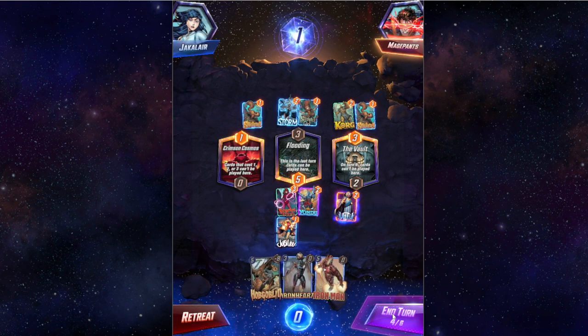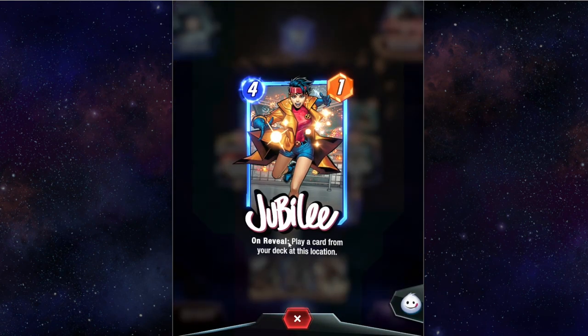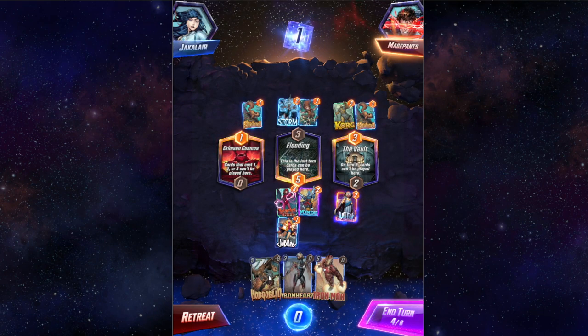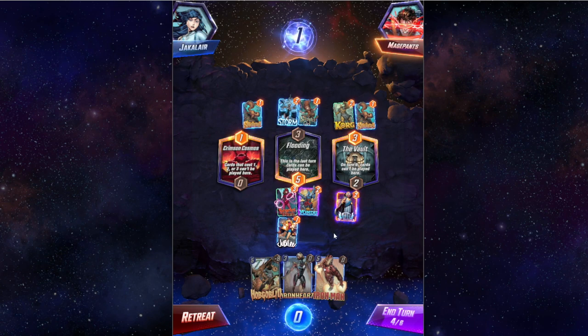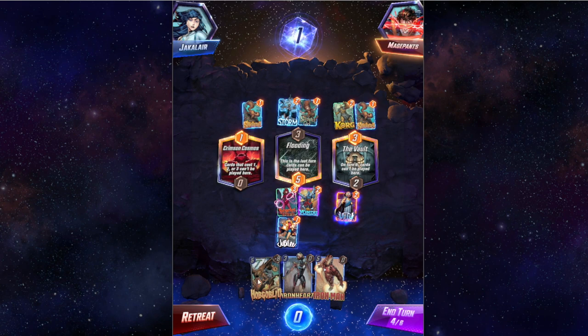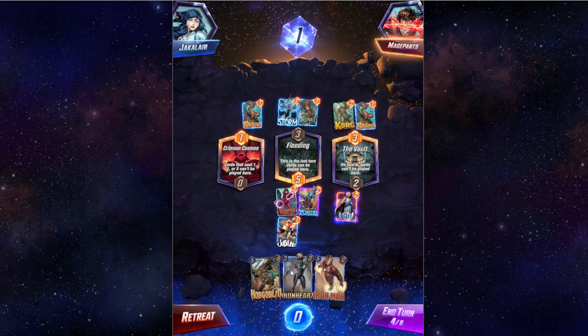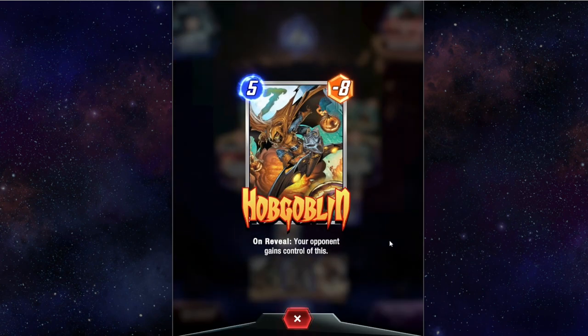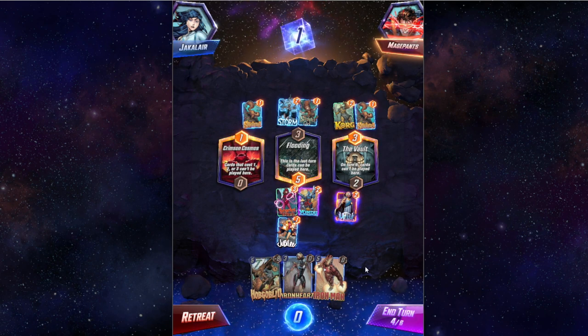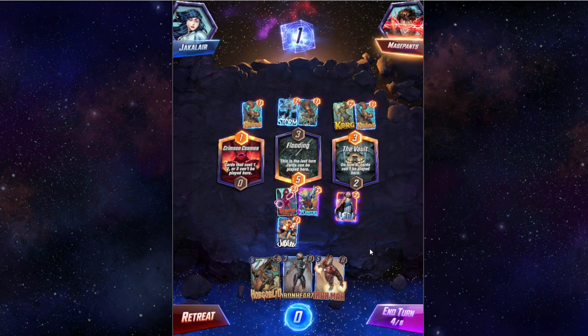I'm going to play Jubilee, which plays a card from your deck at this location. The only thing I'm worried about placement on is Hobgoblin, because your opponent gains control of that card as soon as it's flipped over. We'll cover the other things when we get out of this match into the next one, but this has been a lot of fun.